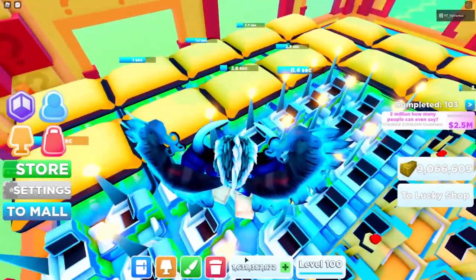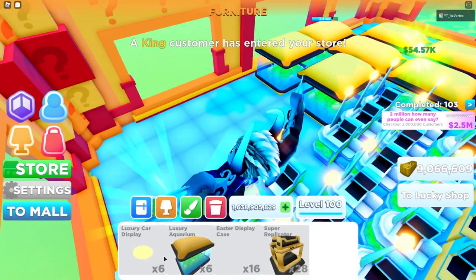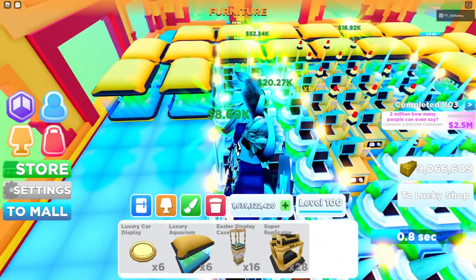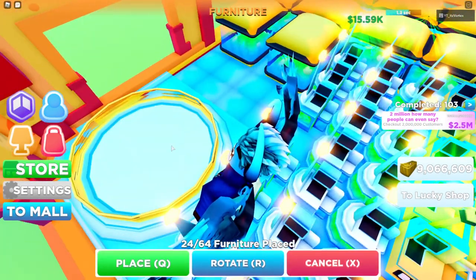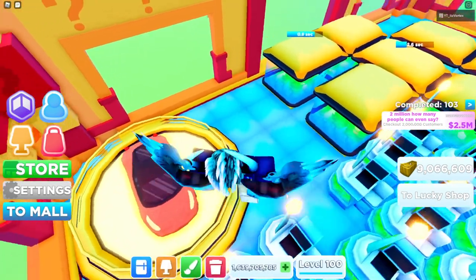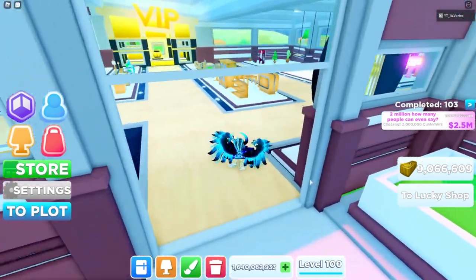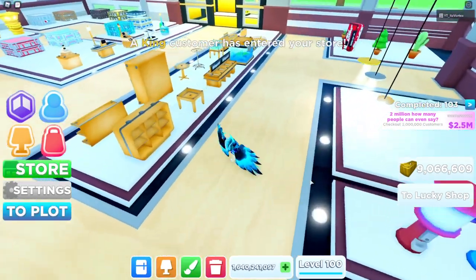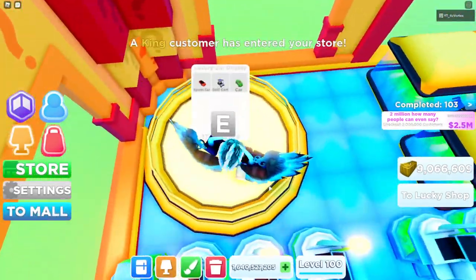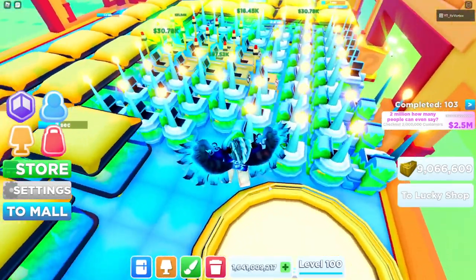We're going back to the plot to place as many of these down as we can. I did buy a lot of the aquatic self-checkouts and I almost have a full floor of them. These things are actually massive — I thought they were gonna be a two by two, but at your plot they're a four by four, so I don't know how good they'll be space-wise.